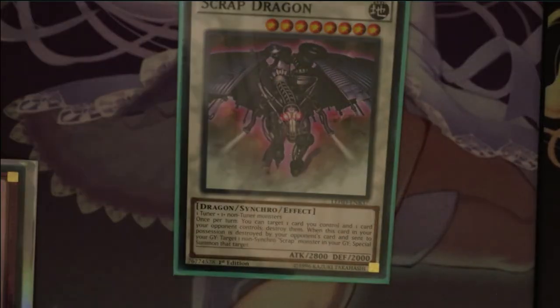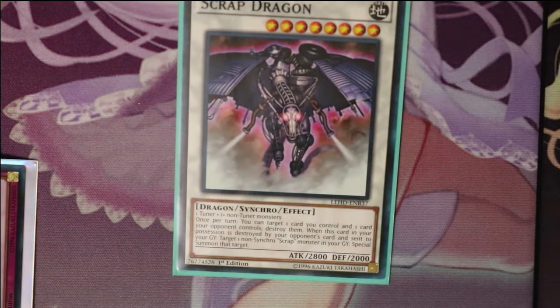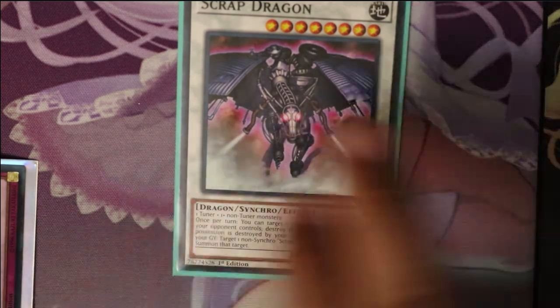One Scrap Dragon — he's a level eight. Once per turn, you can target one card you control and one card your opponent controls and destroy them both. When this card is destroyed by your opponent's card effects and sent to the graveyard, you can special summon one non-synchro Scrap monster from your graveyard. But you have none, so you mainly just want it for that board removal effect.